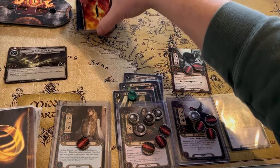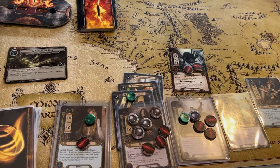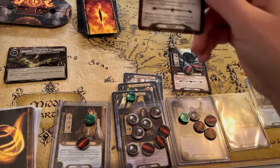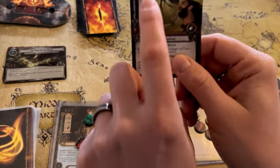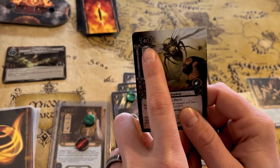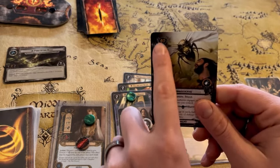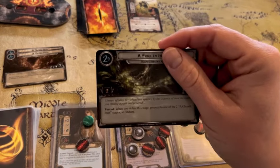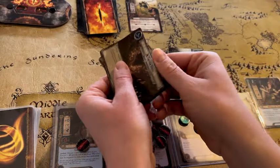Now let's move on to our questing phase — we only need two more progress and there's nothing in the staging area. I think we're going to put five to the quest and give Aragorn a resource. A Hummerhorns card comes out — after Hummerhorns engages you, deal five damage to a single hero you control. Luckily the engagement cost is 40, so he's not going to come out. He's only got one threat, so we're going to try and leave him in the staging area if at all possible and sneak through the quest before we get to 40 threat.